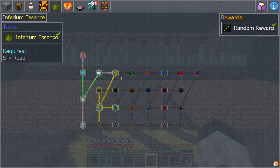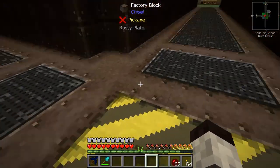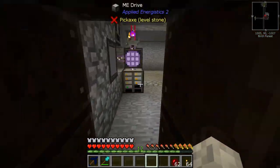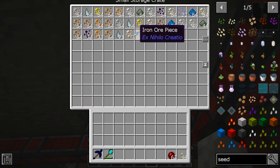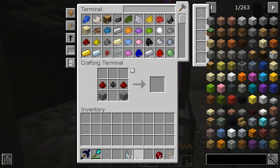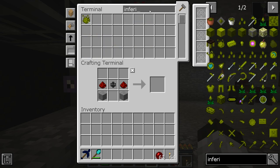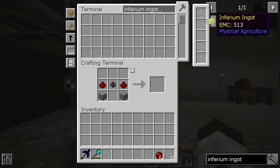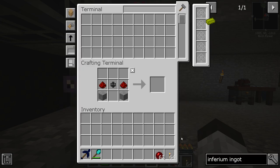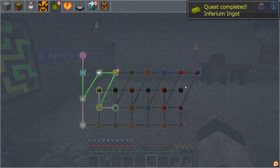Now we can let this run and check what quests we can complete. We've got enough inferium essence — we can make tier one crafting seeds, and the inferium ingot. The inferium ingot is a base ingot plus two inferium essence. I crafted it and got another quest reward just that quickly!